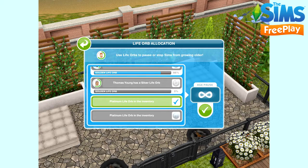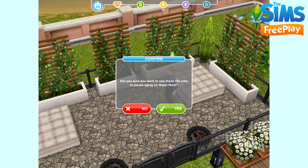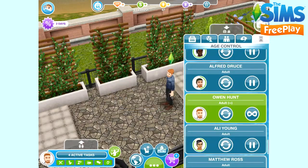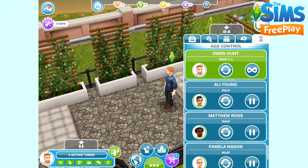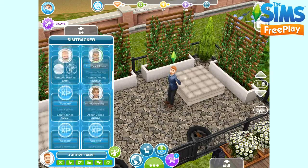To earn life orbs, you need to complete the life dreams. You can give your sim one of four personalities: sporty, geeky, entertainer, or animal fanatic. Once they have a personality, you can give them a life dream. Once they've completed all their life dreams, you can then take the orb that they've earned and pass it on to another sim to upgrade it from a bronze to a silver, then to a gold, and then to a platinum.